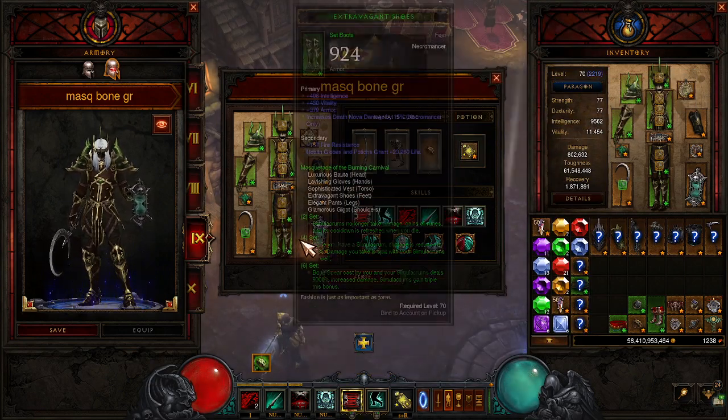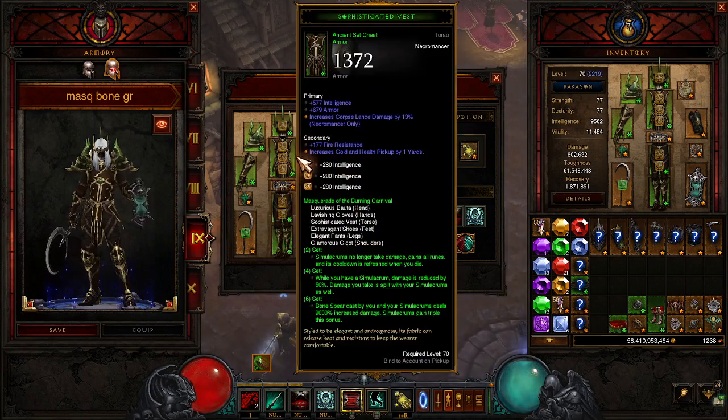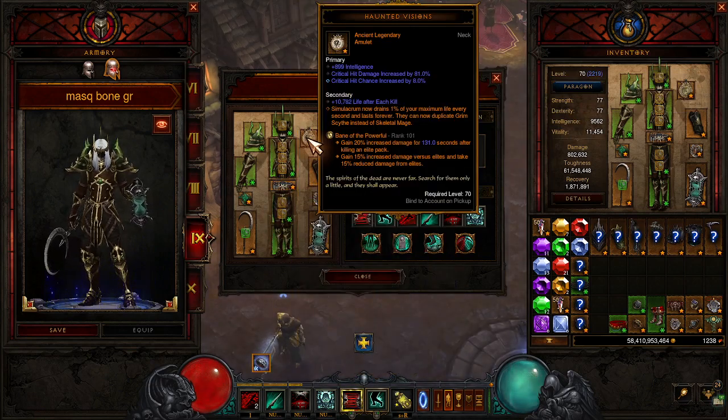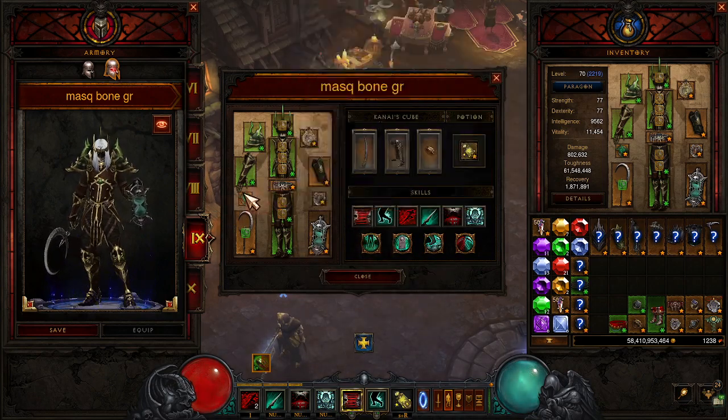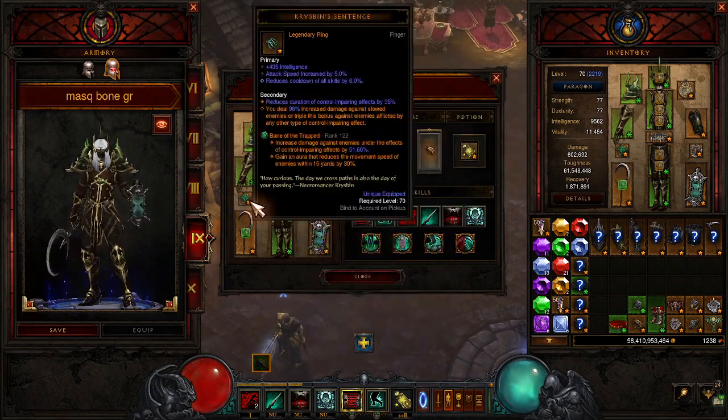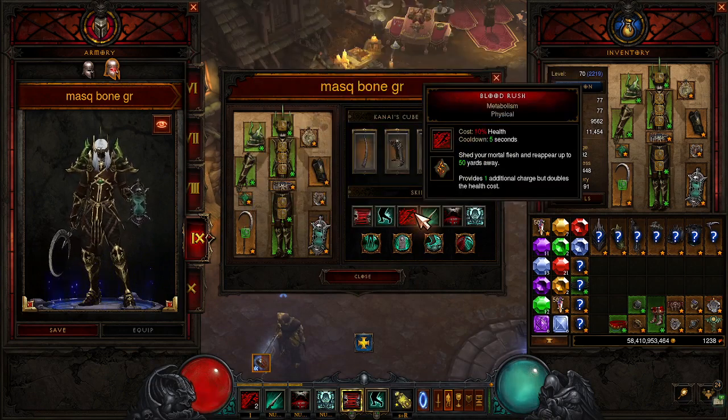The whole point of this video is to show you that you just need the gear, not the levels. We have Bane of the Powerful because we're not killing anything strong enough to need Stricken. We have Zyastone of Vengeance for two reasons: one, it stuns; two, it gives us extra damage the further we are away, so it can accidentally proc our Crisbin's. And then we have Bane of the Trapped — slowed enemies take more damage.